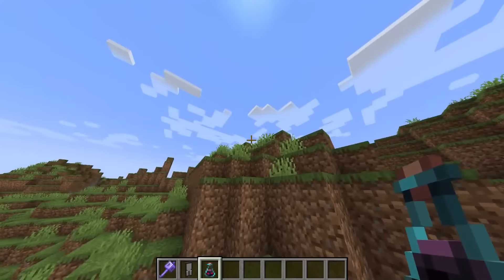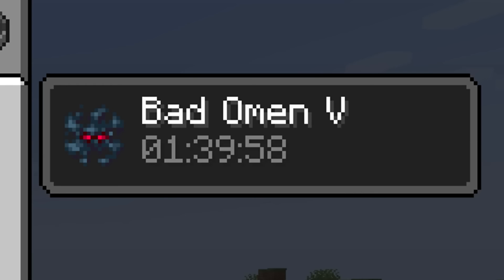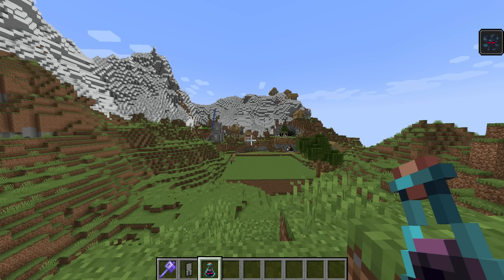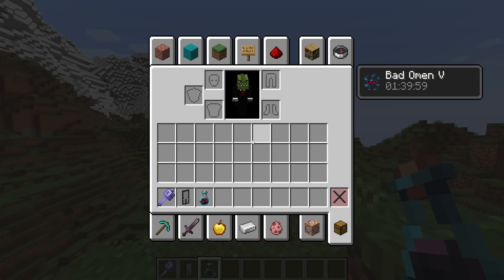I'm going to drink this now. If we check out our Bad Omen effect, it's changed — we have a brand new icon. We have Bad Omen V and this lasts for one hour and 40 minutes. If you drink multiple of these, it does not stack up; it's always one hour and 40 minutes.